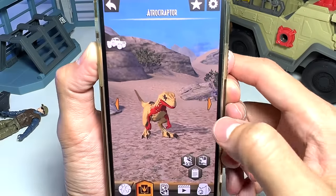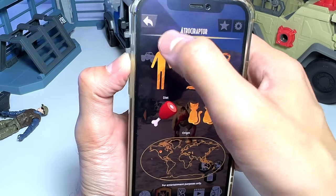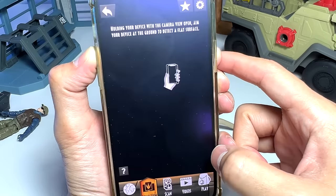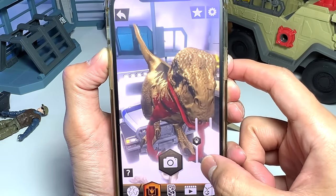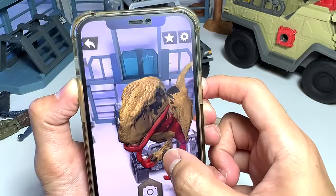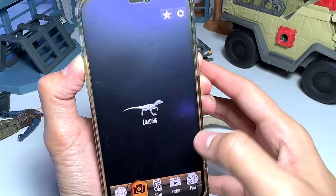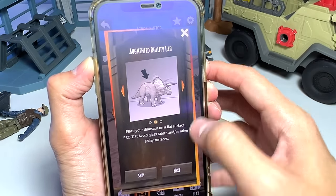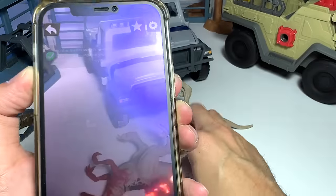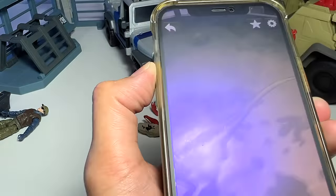Atrociraptor - initially I thought it was a Velociraptor. Let's just take a look at some facts. The weight of three cats. You can basically rotate it, and it seems to be living in a desert. Very nice. Let's scale it down - wow, it looks pretty incredible. You can rotate it. I think when you tap on it, it's supposed to roar. Very cool. So the Atrociraptor blends with the surroundings - it looks really cool. I'm very happy that we have added this Atrociraptor.